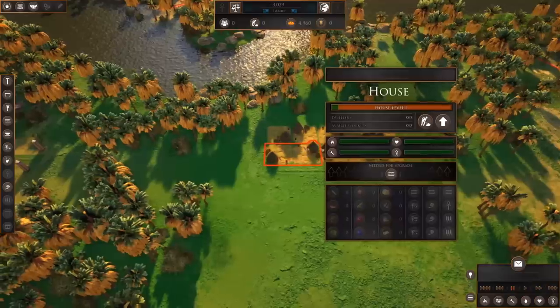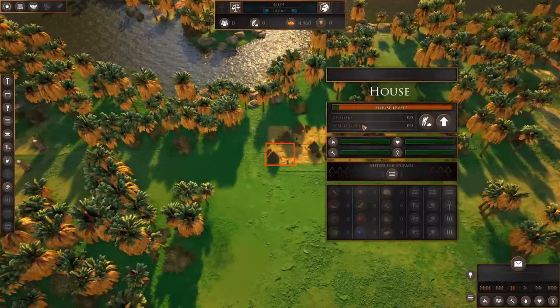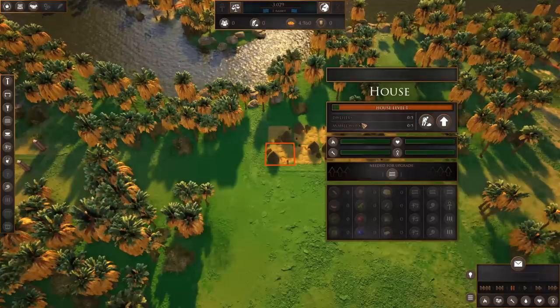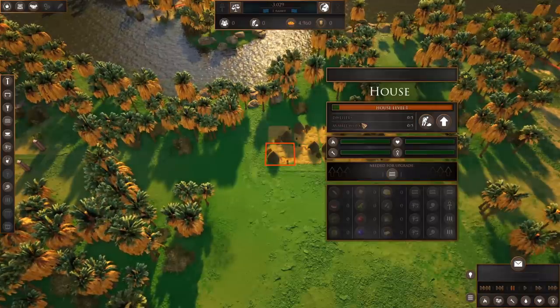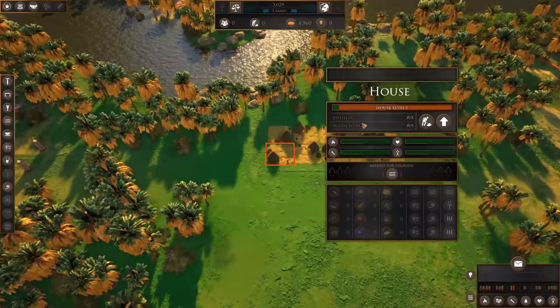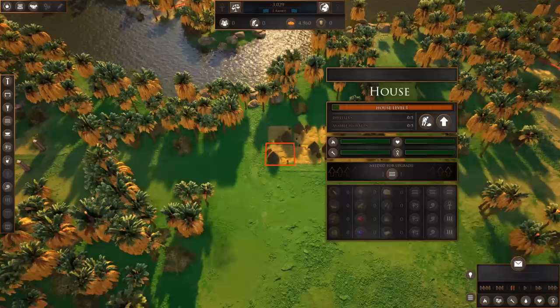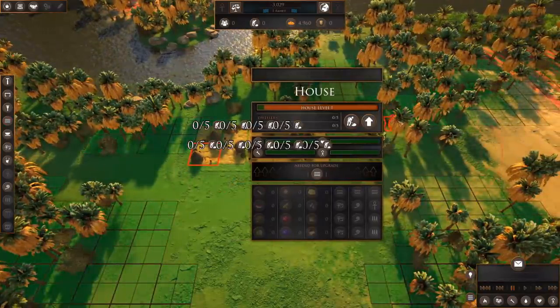If you right-click on the houses, you'll see that much like in the Anno series, there are specific things each house needs in order to upgrade and move workers up to their next phase — it shares that with the Anno series. Right now, the thing they need to upgrade is access to a well.